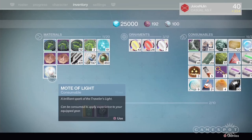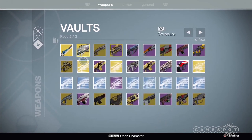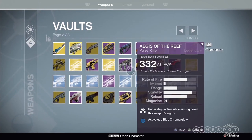One I highly recommend, if you have it, is to finish Shaxx's weekly quest: The True Meaning of War. You would need to have finished the Mountaintop quest line to get this, though. The quest reward should yield you a good light level reward when you decide to turn it in.